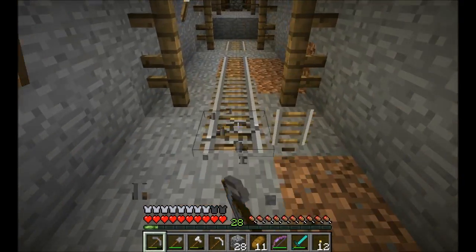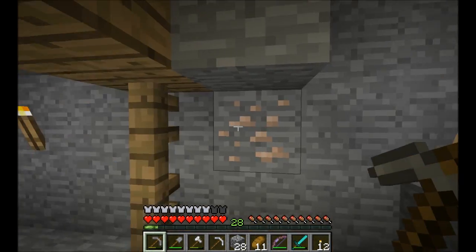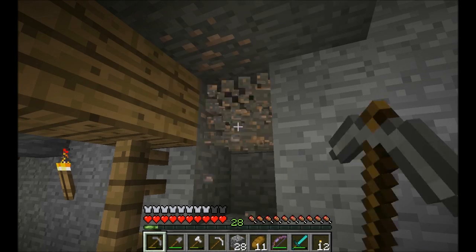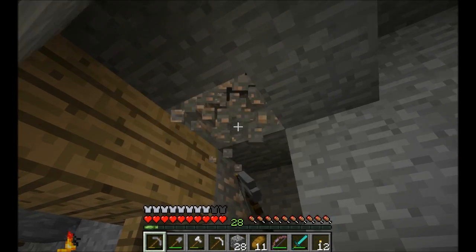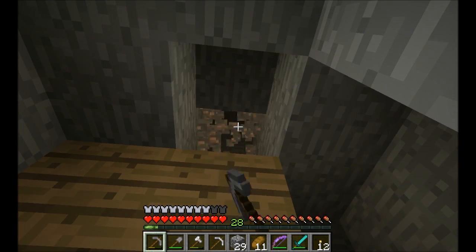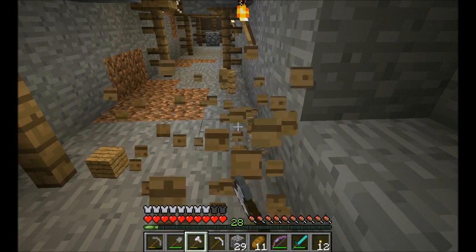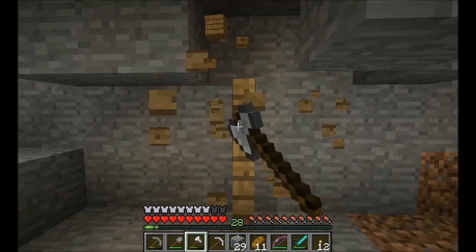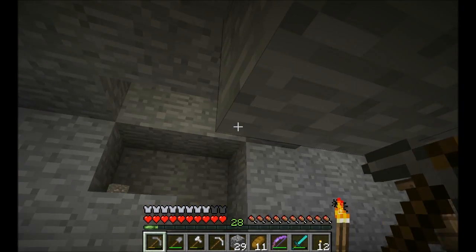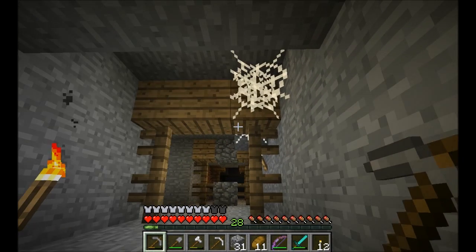That one leads the wrong way — yeah, it was pointing the wrong way. What we're going to do is use these mine cart tracks to help us build a mine cart track all the way back to our main base. We're also going to pick up a whole bunch of iron along the way so we can have enough materials to build a whole bunch, because we're going to need a whole ton. And Grayson is being Mr. Affectionate right now!